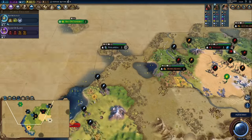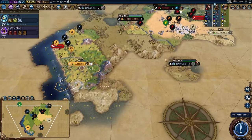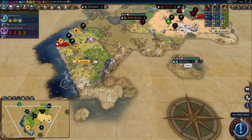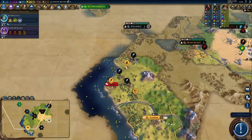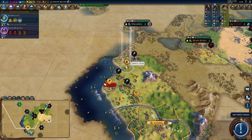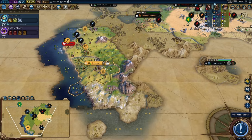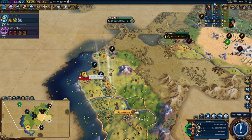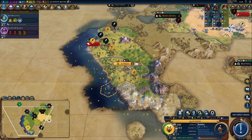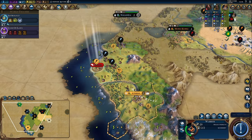Brazil denounces us — interesting, what are you going to do, Brazil? We also find Hattusa, who are already suzerained by Nubia with five envoys — that's just excessive. Another recon unit — nice, you can make your way over here and try to see if this route is blocked off. Does it make sense to try and get some gold out of you? Not really, I think. I'll just get the era score here, and irrigation is boosted by that.